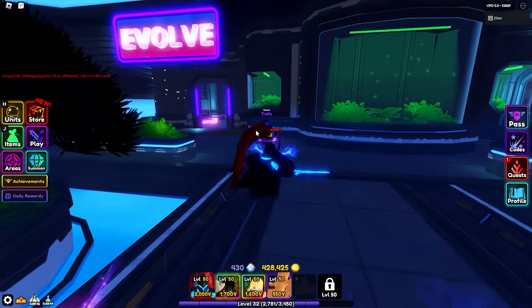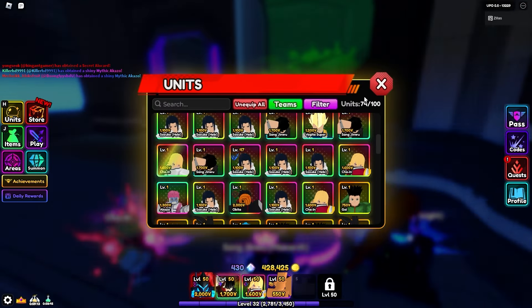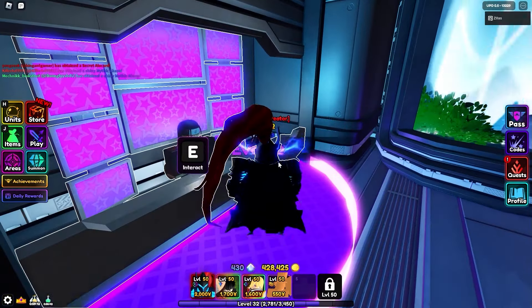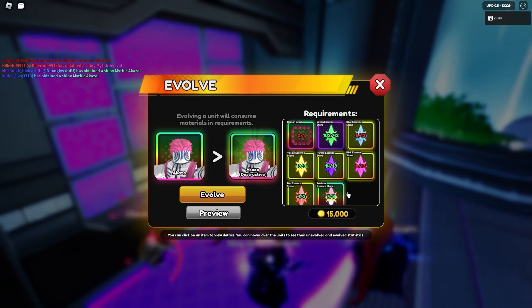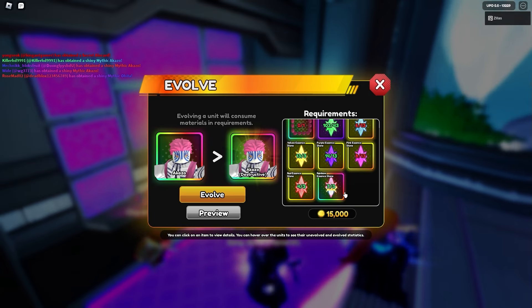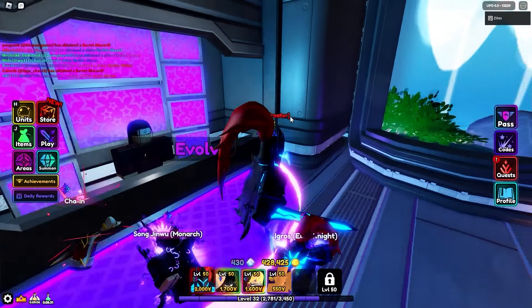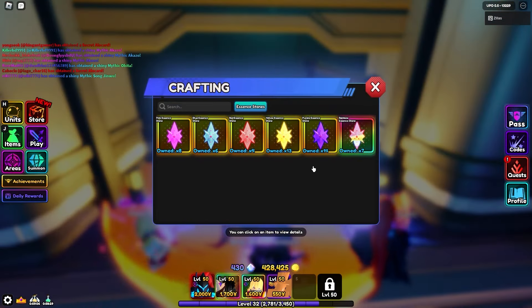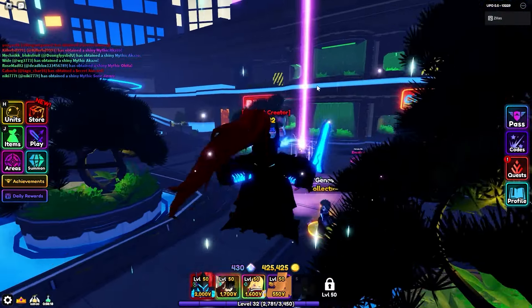I want to go to the traits area and hopefully get a good trait. But before I do that, let me check what's needed to evolve Akaza. Okay, we need demon beads — you get those from crafting, so I'm guessing you need them from the raids. Other than that, we do have all the essence stones needed, so that's good.